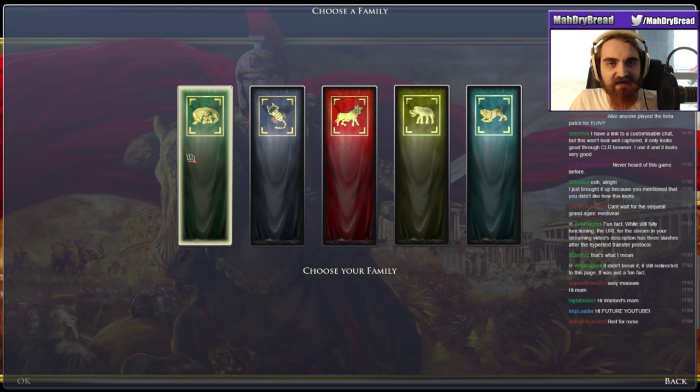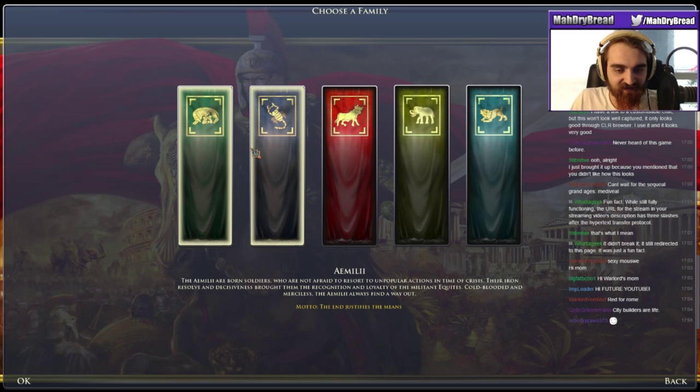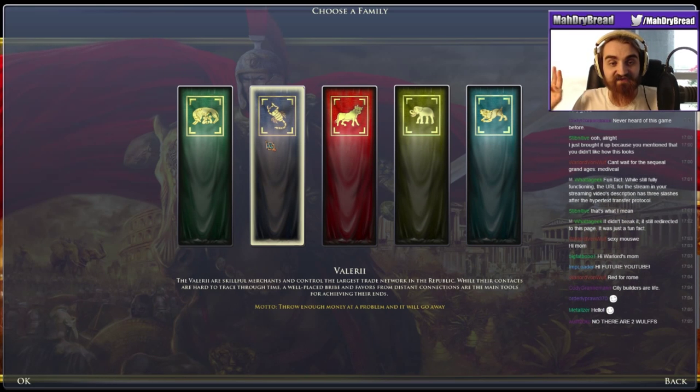This game kind of reminds me of old games like Pharaoh. I have a few families I can pick from here, and what the families do is each one has a different list of traits you can get throughout the course of the campaign. All these names are in Latin. They have a lot of traits based around accumulating a lot of money very easily and getting a lot of money from trades, so I find them very good.